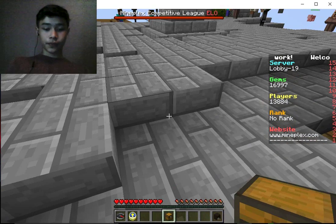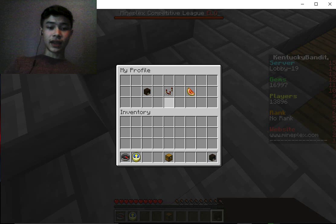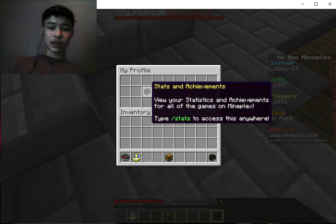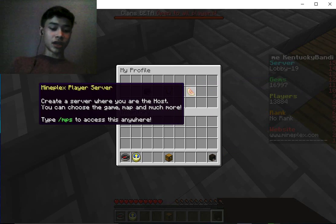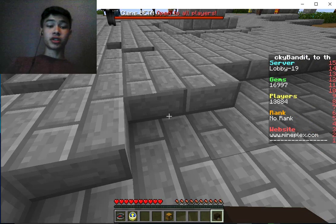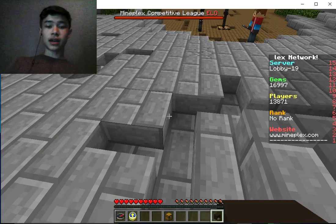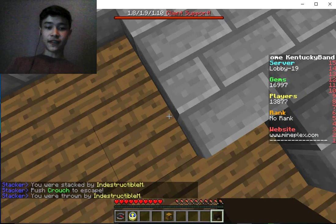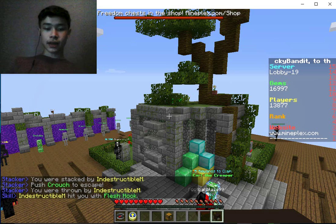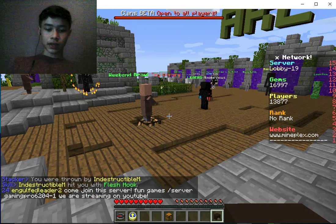You also have your profile — it'll be your head there. You'll have stats and achievements, and preferences, so you can set your preferences to enjoy the games better. There's also Mineplex Player Server, which means you can make your own server on this server. You set it up and select the game — I've never actually made my own server like that.